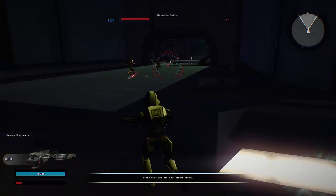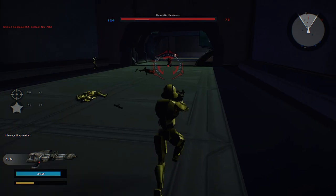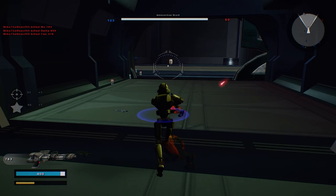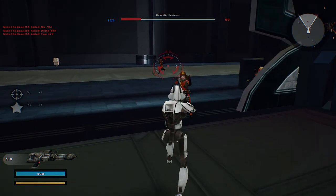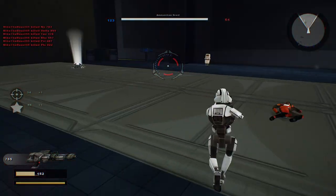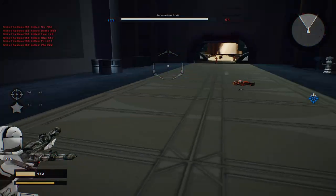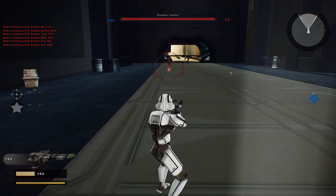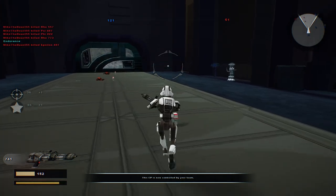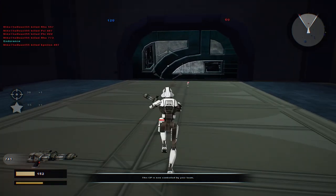What else you got? Just a regular blaster pistol. Trying to get some headshots here, see what we can do. We've captured a command post — there we go. We've got a forward command post over here now.